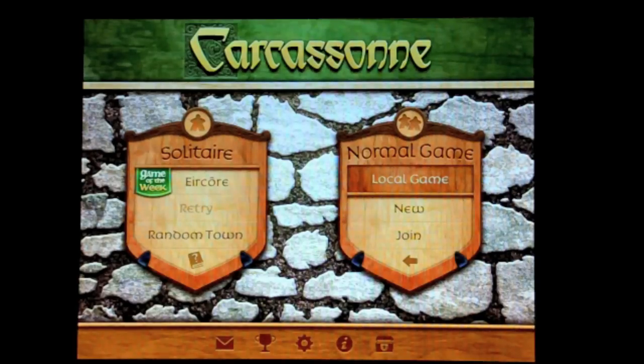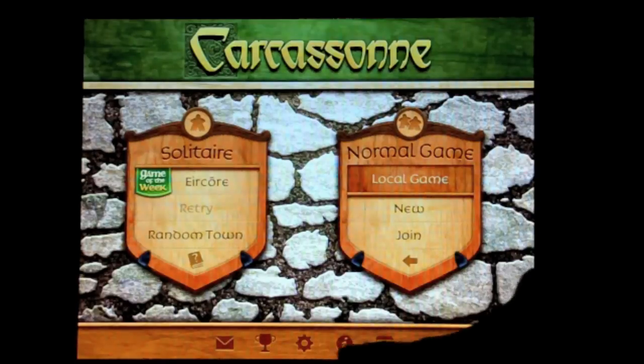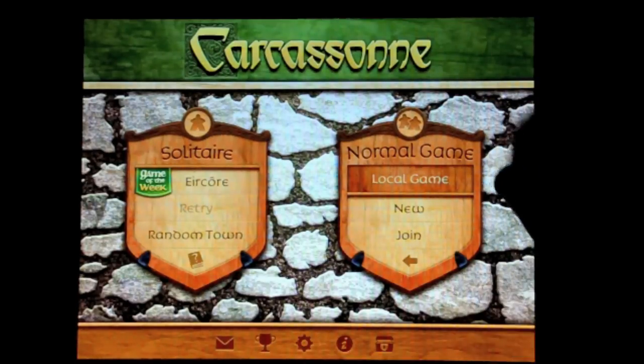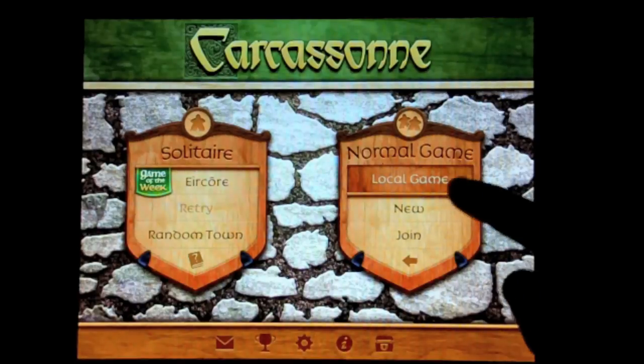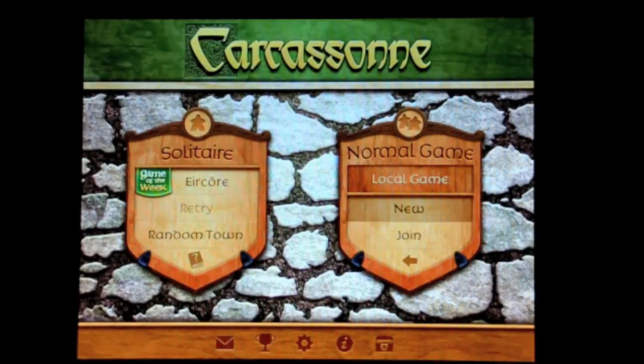Here's the title screen for Carcassonne and if you notice, there's no background music — a little bit odd — but the production values are through the roof on this thing. You have your basic settings options down here. Now, there are two modes of play: you've got Solitaire and a game of the week that they update, which is kind of cool, or you can play a random town. Then there's the normal game — you can do a new game or join a game in progress. So, we'll do a new game.